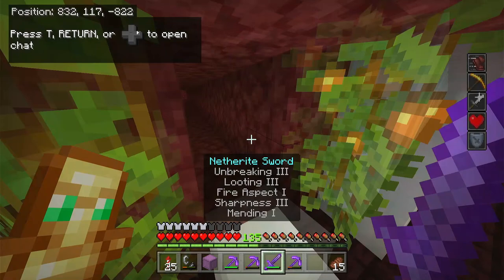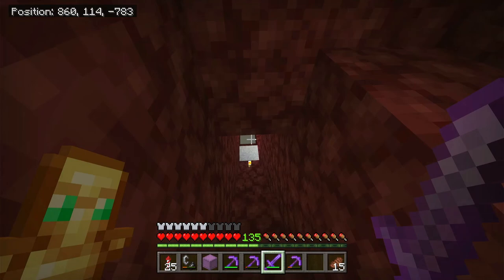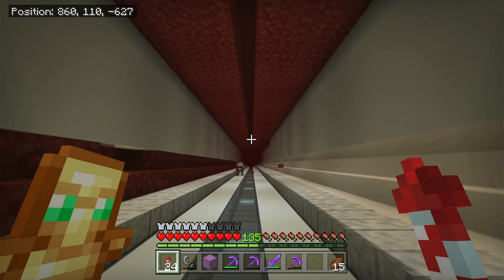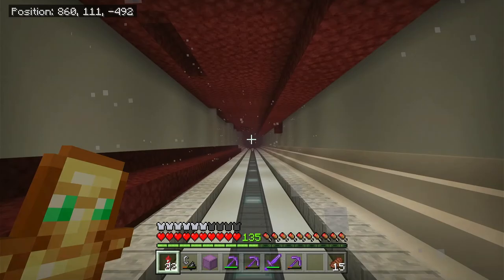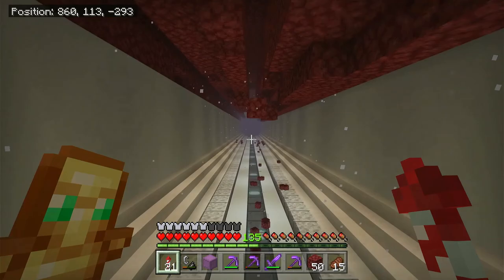Coming into the nether and heading towards Dski's portal - the nether hyperloop tunnel is almost done. Me, Joe, and Dski worked on this: I basically placed the walls, Dski made the concrete, and Joe was placing the stairs. This is how much we have left to do on the ceiling - I believe it's about 500 blocks wide by 5, so around 2500 blocks left to place.